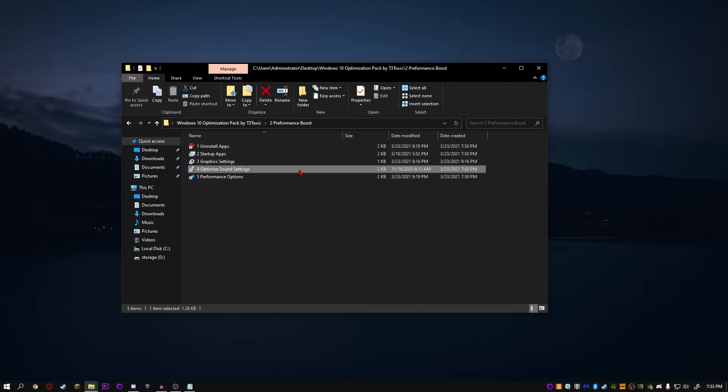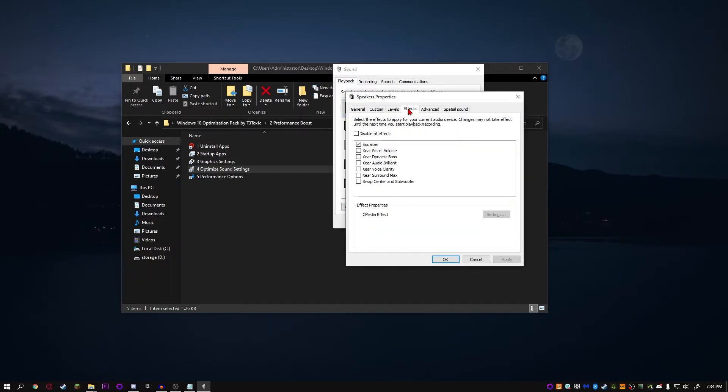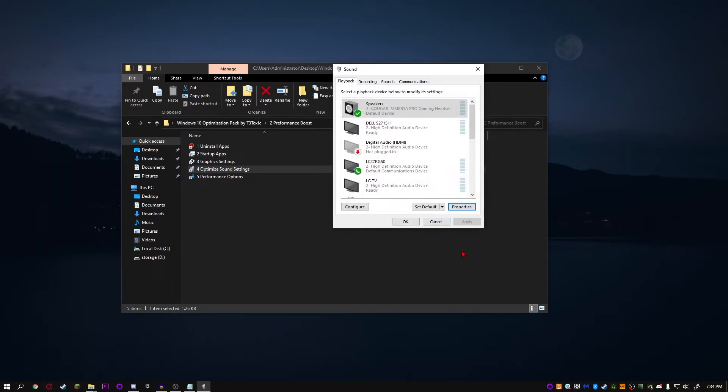Now you want to optimize your sound settings. This can actually give you bad input delay and really harm your computer's performance. Click on your speakers or headphones that you use, click Properties, then click on the Effects tab, and click 'Disable All Effects.' Click Apply, then OK, and you should be done.